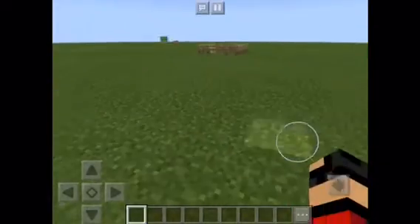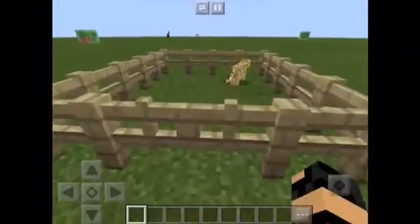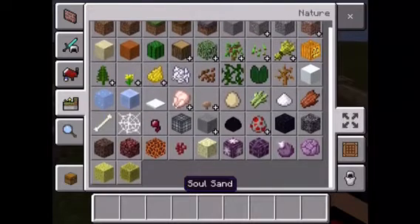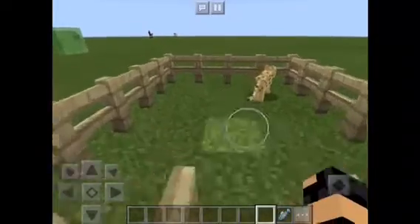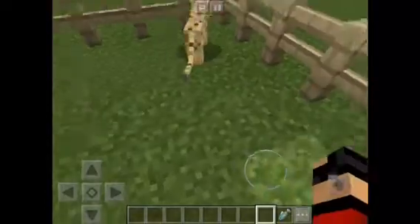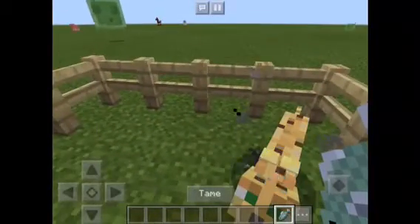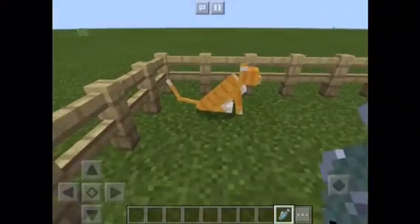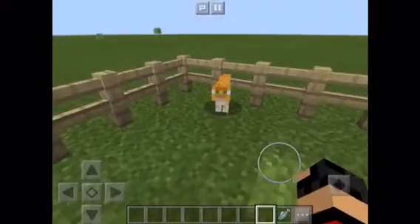What you're going to need is an ocelot — so there's our ocelot. We're going to get a raw fish and go into our little cage here. I'm going to take the raw fish, tame the ocelot, and voila — you get a cat! And it's not only that one color of cat you can get.